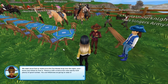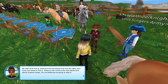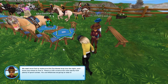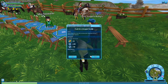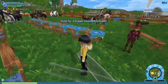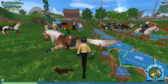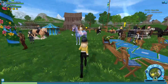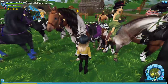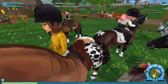'Need more fuel to make sure this bonfire lasts long into the night, and I know just where to find it. There's a DED construction site nearby with plenty of good lumber, even wild grove logs.' Okay great, we need more logs. I've lost the horse again — it's a problem because then you don't know where they are. They have this new function where they just pile all the horses into a group, you see.